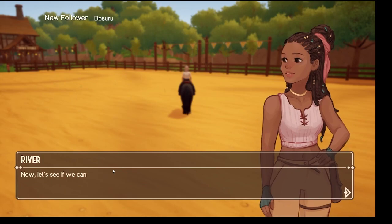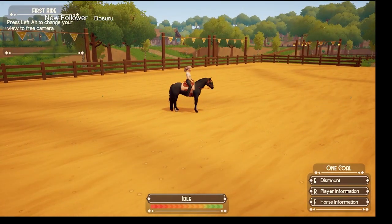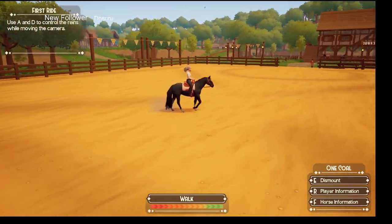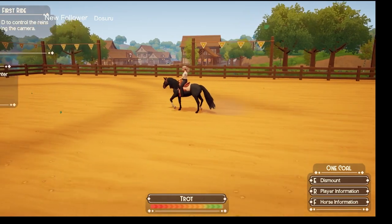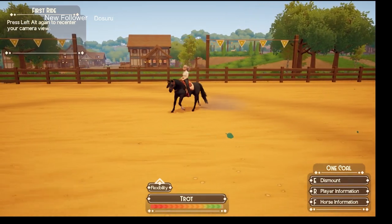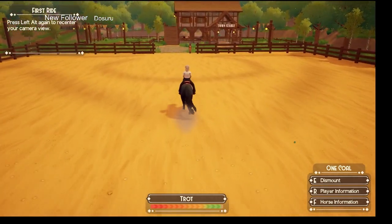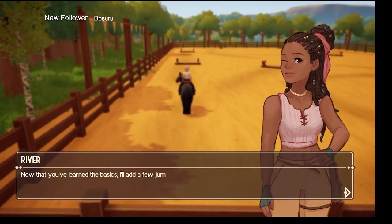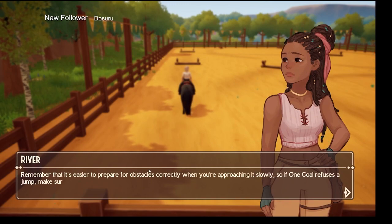Press your left Alt button and you can get the free camera so you can see your horse and get the good side. If you press left Alt again it recenters. You can play either way — either with the Alt key using WASD, or you can play with your mouse. I prefer the mouse, it's just easier for me, but it's dealer's choice.